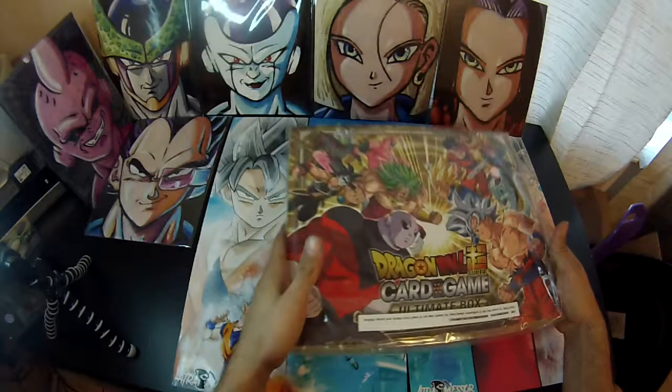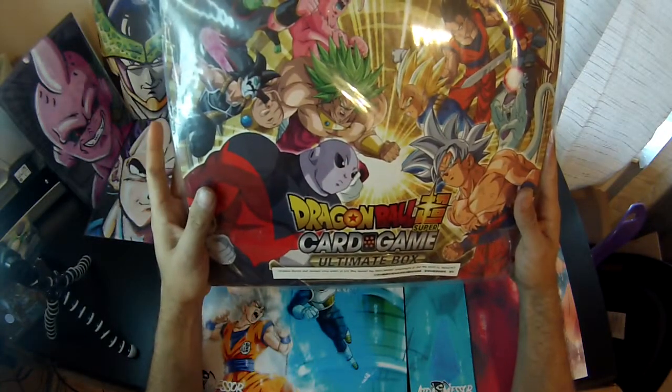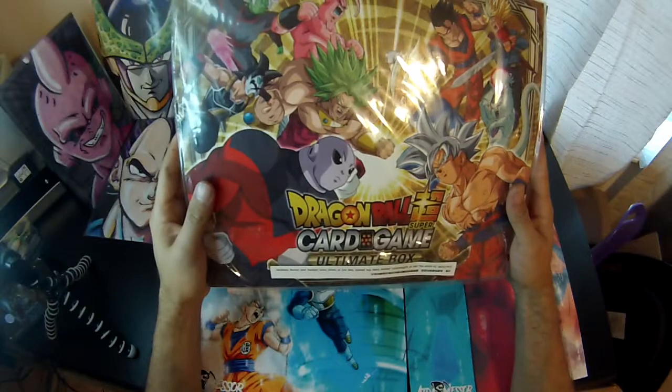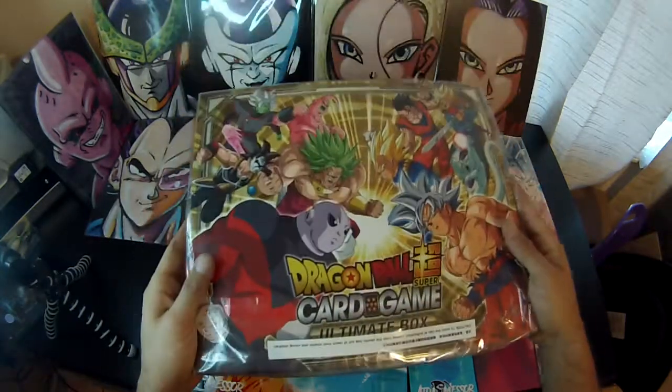What's up guys, today we have the Ultimate Box Dragon Ball Super card game. I need this for the binder actually, and obviously promos as well. I reload the binder so I can display my cards — pretty cool artwork.